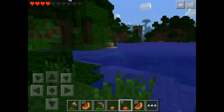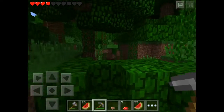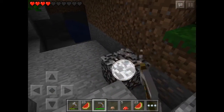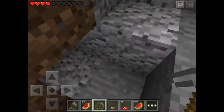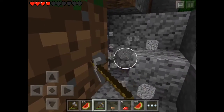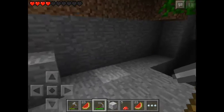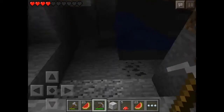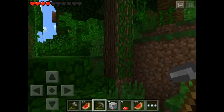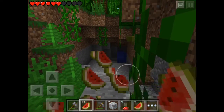We need to find a good cave because we need some iron and a lot of coal for torches since it's really dark at night. We found some iron right near the spawn area - that's really good. What are these blocks? Let's take some of them. They're diorite, we can use those later. We found some coal as well. Oh, is that a zombie? Okay, I just need to eat something.